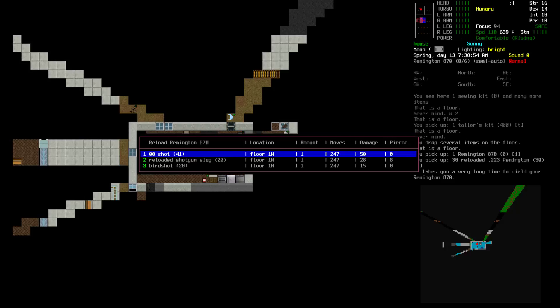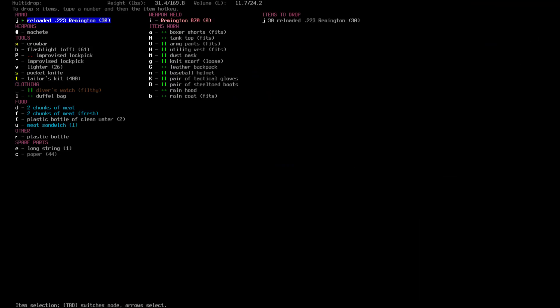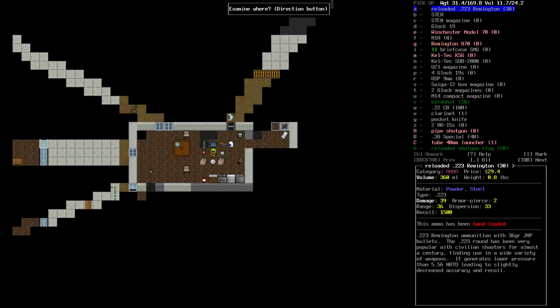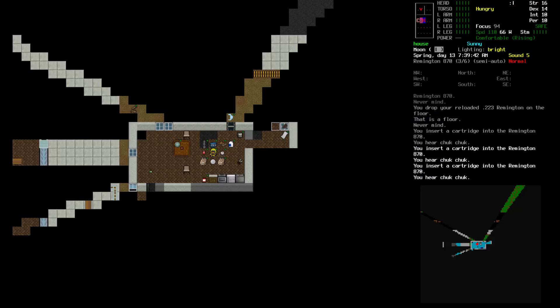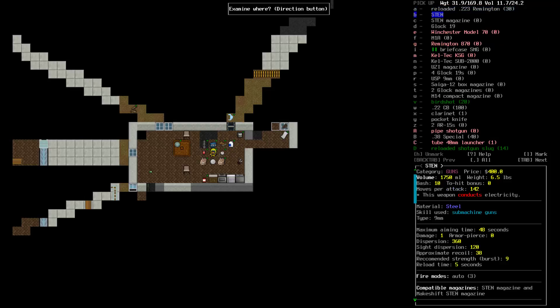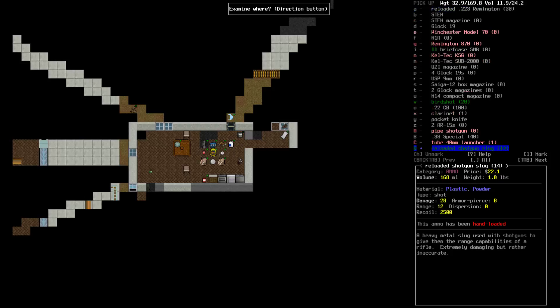Let's go ahead and wield our Remington and begin reloading. I want to use — did I grab the .223? Of course, that's AR-15 ammo, that's STANAG type stuff. What do we want to reload with? Birdshot? No. I think we'll go with the reloaded shotgun slug. I don't like to use the pure shot unless — this one has pierce on it as well, so it's probably the best because we need to pierce the armor. Let's do this. We'll reload and grab the rest of that stuff as well. Loaded. Reloaded — shotgun slug. Great.